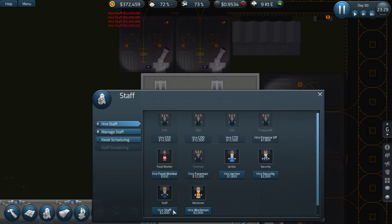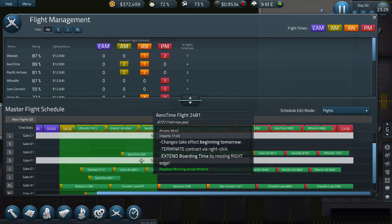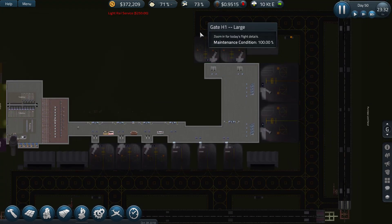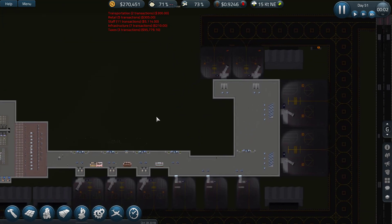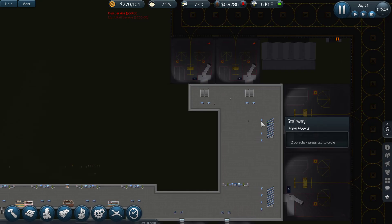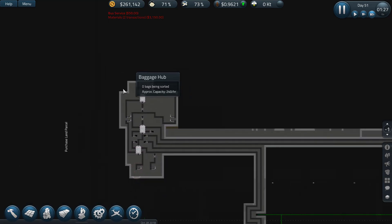Everything costs money nowadays. Assigned to this and assigned to this — I want some extra staff here to fill the new positions. We have a new airline. I want to move these down here. Where are the staff? I hired some extra staff — there they go, there they are. Looking great. Building the underground section so we can have our new baggage shop connected over here.